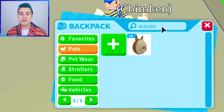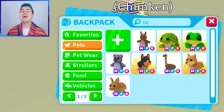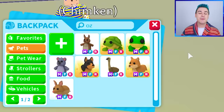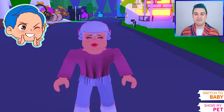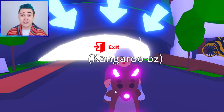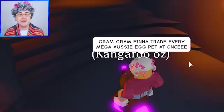The Aussie Egg came out, then the Fossil Egg, then the Ocean Egg. I remember when this thing was all over the place and now everyone's trading it. So I thought, what if we took it a step further and did something I have never seen anybody do — trading every single Mega Aussie Pet at once. I have to go undercover. My name is Graham. Let's get on the kangaroo and go out — I do not want to be discovered, so we've got to go undercover in real life too.